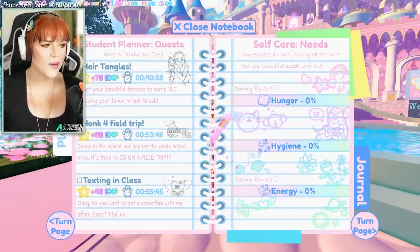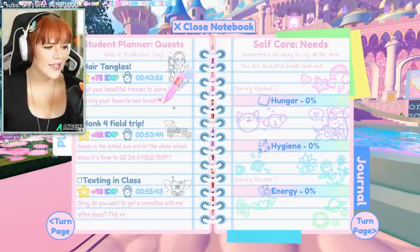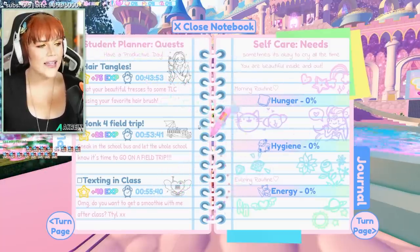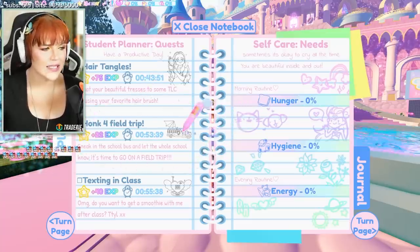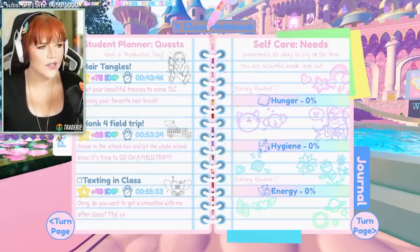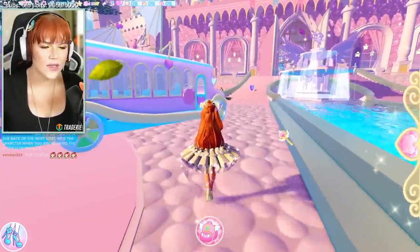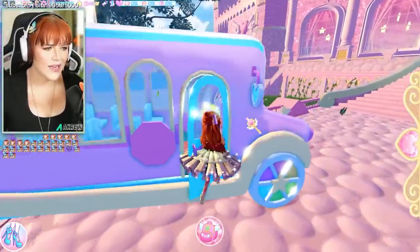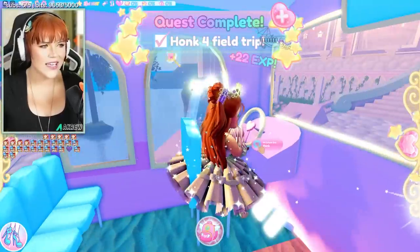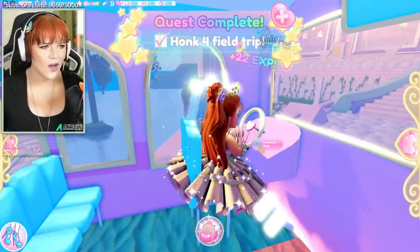I'll show you what happens when you complete one. We can't complete these two because they are for later on in the game and those phases aren't out yet, but Honk for Field Trip is easy. It says: sneak into the school bus and let the whole school know it's time to go on a field trip. So if we walk over to the school bus, hop inside and then honk the horn — we'll sit down and honk the horn and as you can see, it just pops up: quest complete, Honk for Field Trip.